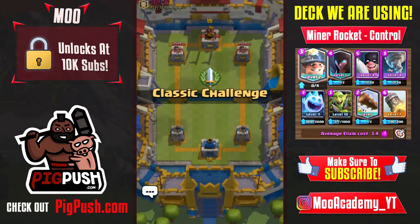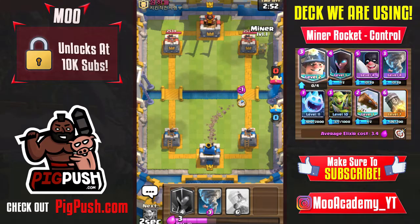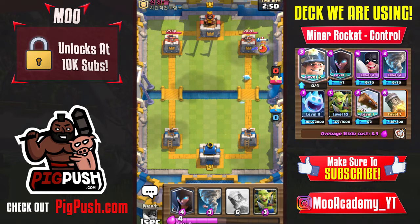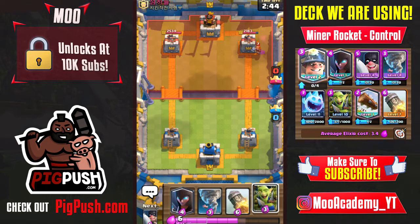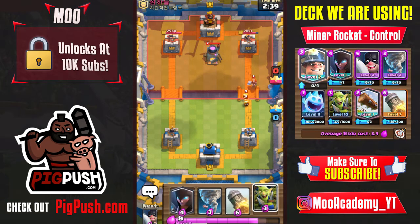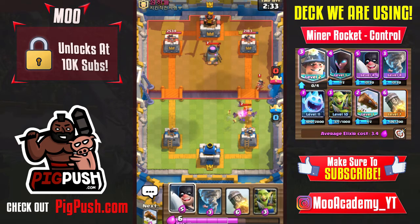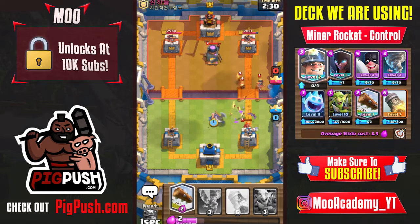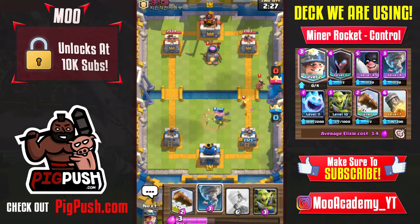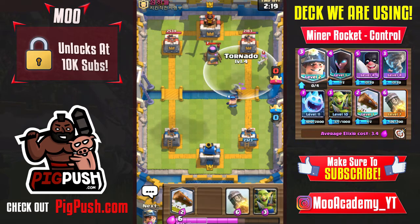Probably our last match. We're going to start off with a miner and ice spirit push. This can sometimes deal nearly 600 damage on the opponent's tower. He does have the furnace — furnace is an annoying card. The executioner should really wreck his furnace deck, and hopefully he plays the furnace somewhere I can eventually rocket it along with the tower.